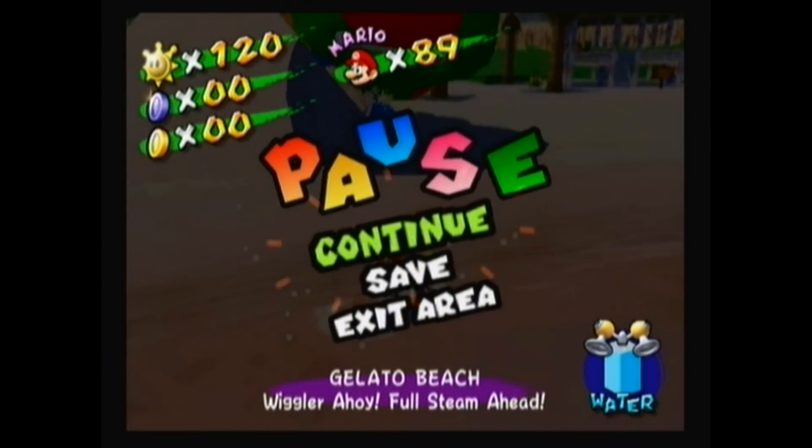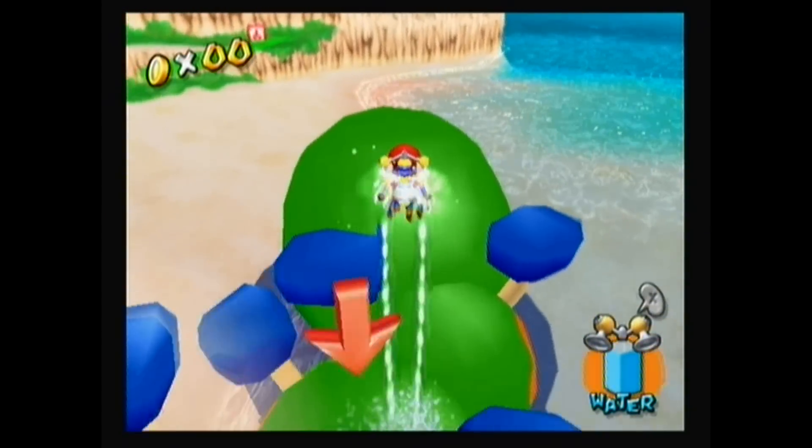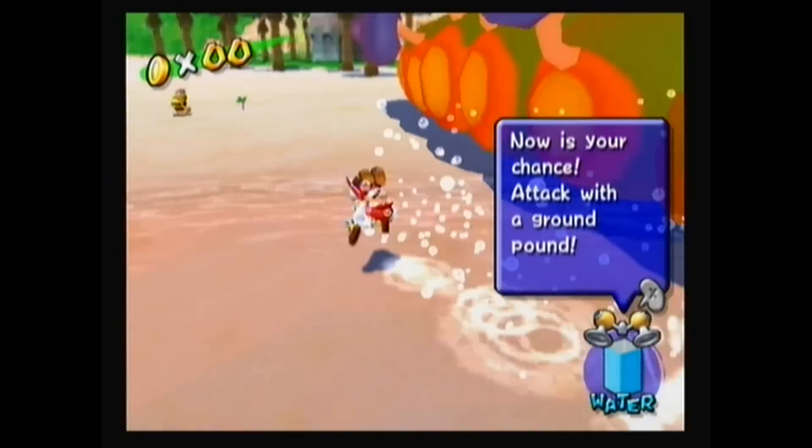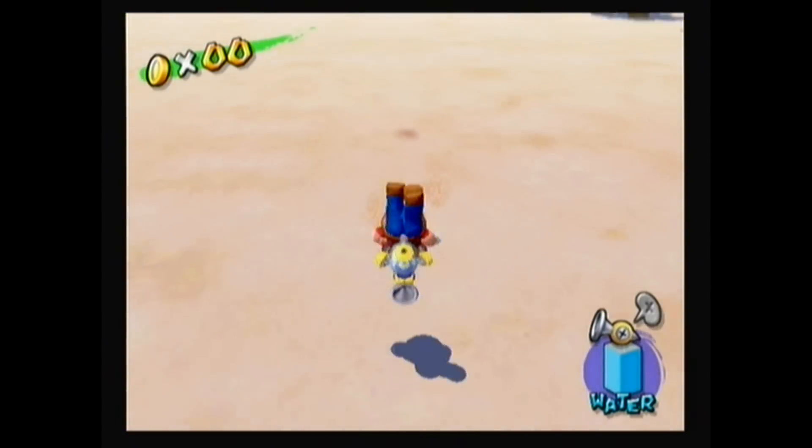What I didn't talk about in the last video is that you actually don't want to ground pound him as fast as possible — quite the opposite. You want to let him slide as far as possible so that he doesn't move anymore. If you ground pound him too fast, his pattern will be all messed up and you won't be able to go for the best strategy. So let him roll out as much as possible and you're going to be fine.